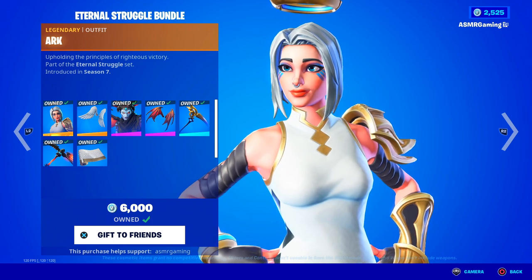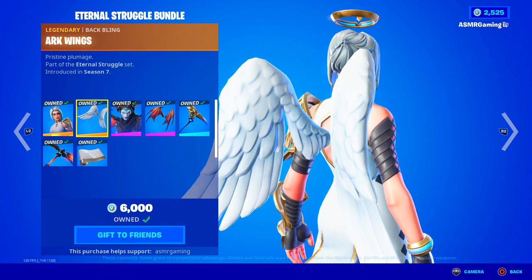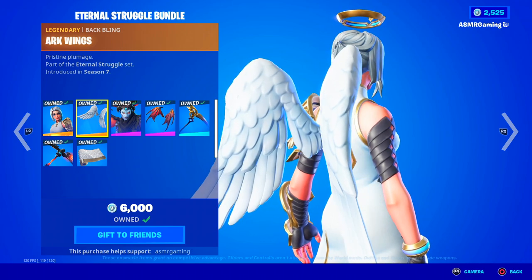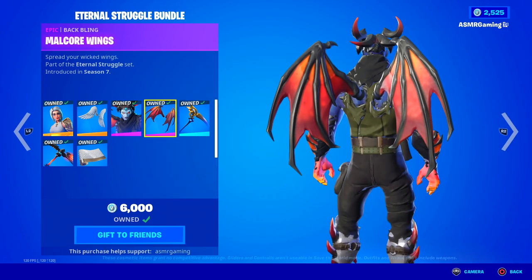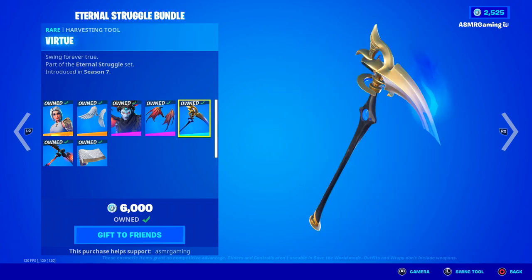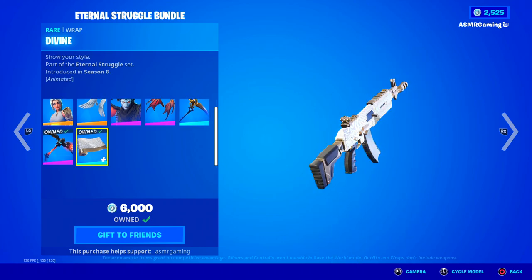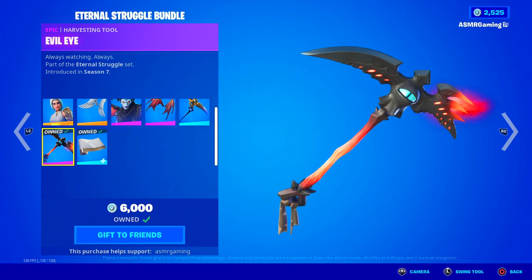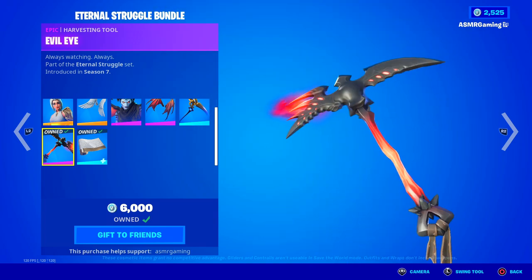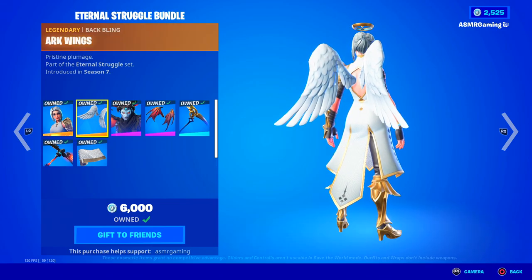Down here we have the Eternal Struggle Bundle. We have the Ark skin — upholding the principles of righteous victory. We got the Arc Wings back bling. We got the Malcor skin — malevolent to the core — and the Malcor Wings — spread your wicked wings. The Virtue Harvesting Tool — love that blue animation, swing forever true. Over here we have the Divine Wrap — kind of a nice animated wrap for your weapons. The Evil Eye Harvesting Tool — love that sound, always watching. Great, great harvesting tool, super tryhard by the way. Great set.